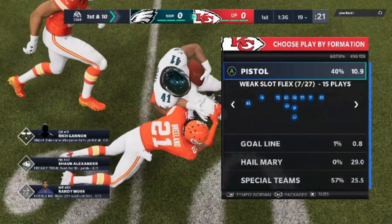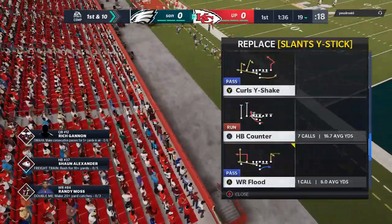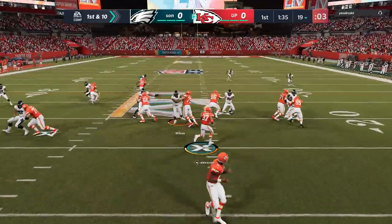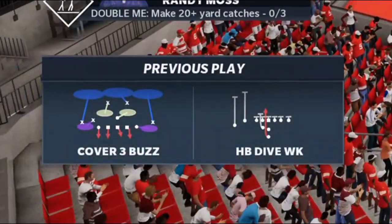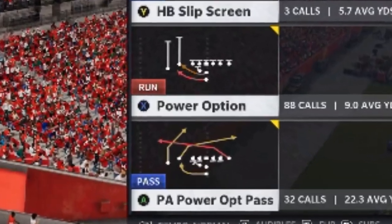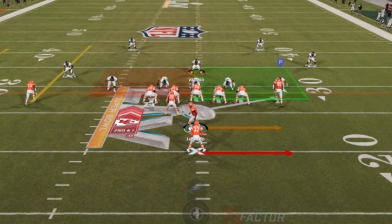On the offensive side, we're running the same formations — we're in the pistol playbook using the weak slot flex. I just put out my pistol e-book; link in the description. This formation is really all about two plays: the power option and the PA power option pass — probably my two favorite plays in the entire book. I just give him a gap first with a dive, almost getting the first down. He's running the 3-3-5 wide, one of the meta defenses, but it's not going to stop the power option or the PA power option pass. I always run it to the open side — I just get larger gains that way.